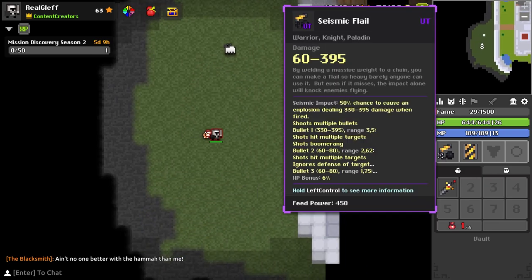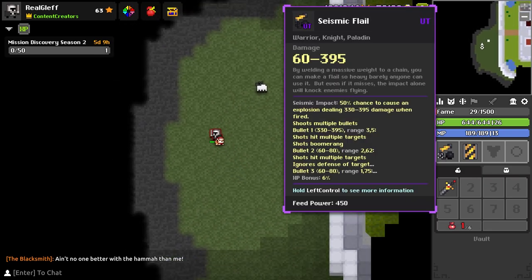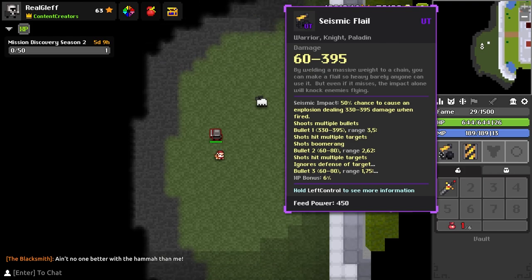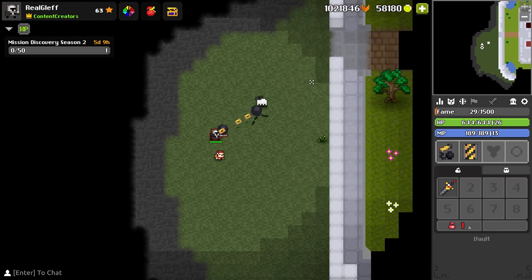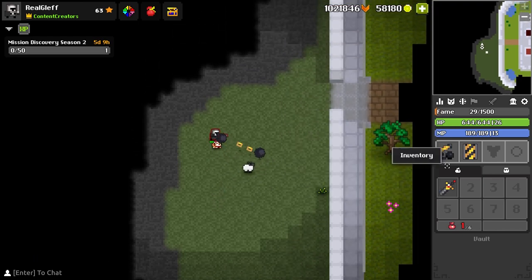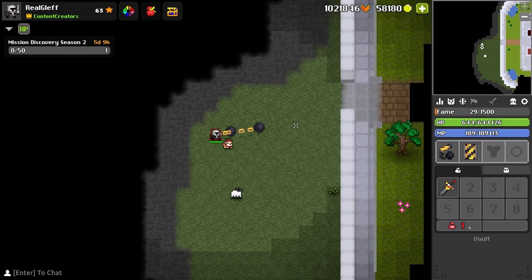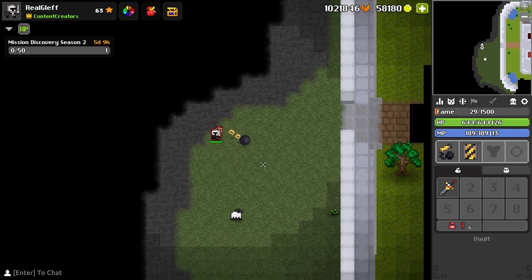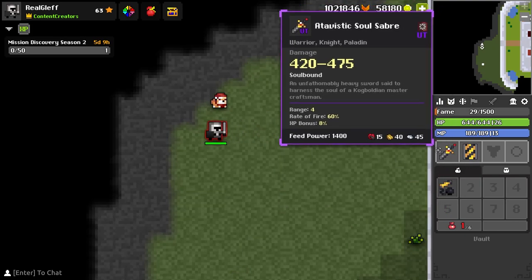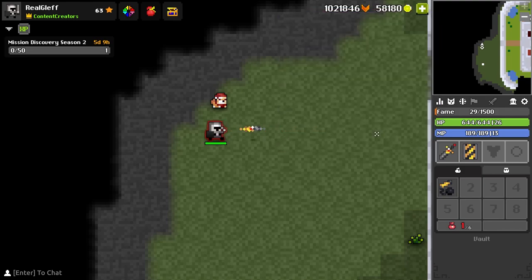Then we have the seismic flail, which has a 50% chance to cause an explosion dealing 330 to 395 damage when fired. It's like a normal flail but just an explosion with a 50% chance — so 50% of your shots will give an explosion at the apex point. I think that's pretty interesting, I like the sprite for it, but I do like the atavistic soul saber much more.